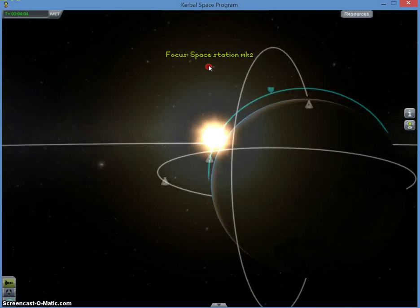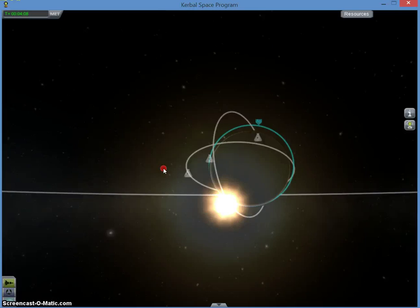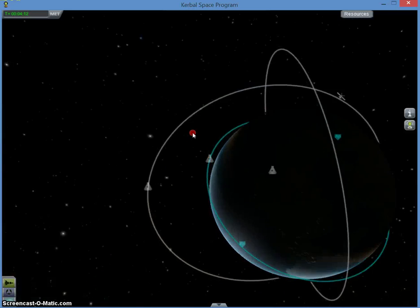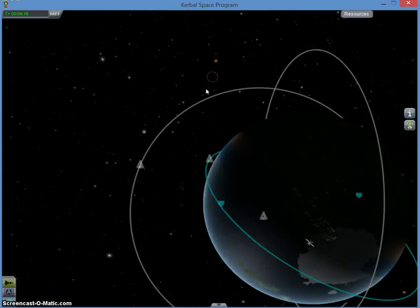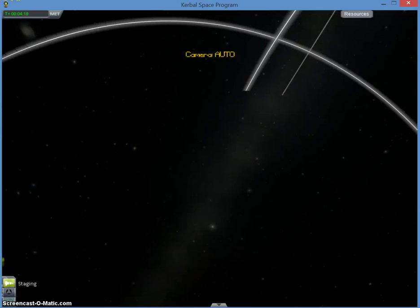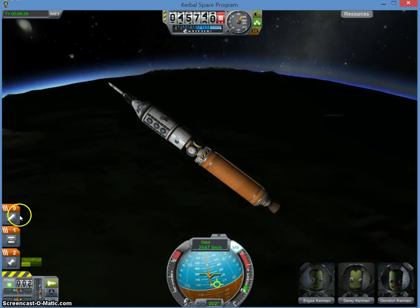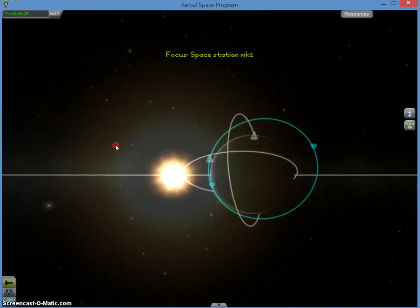Oh, here we go — we should be making orbit right about now. Oh, almost — come on, come on. Yes! It's good. Now that I've made the orbit, I want to de-throttle with control.